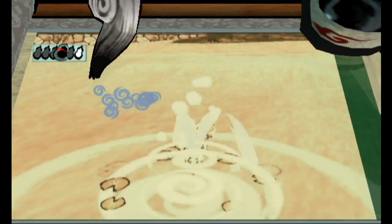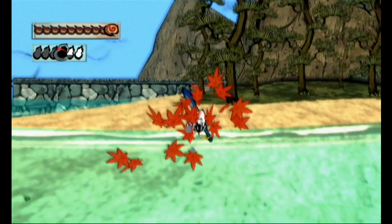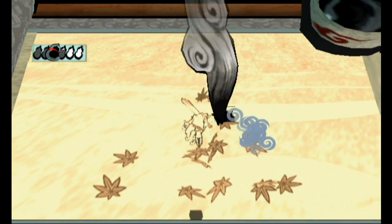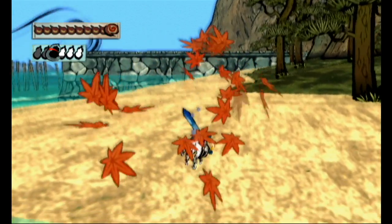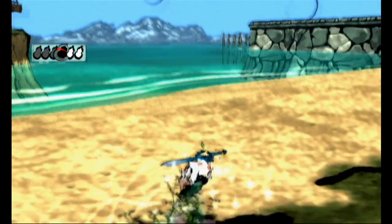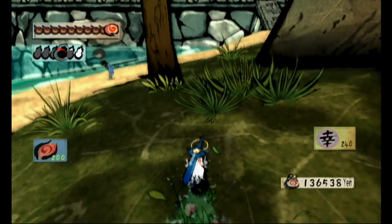I do know there are apparently power-ups you can get here, like brush power-ups, but I have no clue how — or if they're even required really, whether you just get them in the story or if you get them off the beaten path as a hidden collectible kind of thing. Hmm, obviously the moon is suspicious. What do we do with that knowledge?